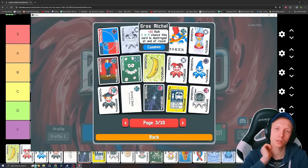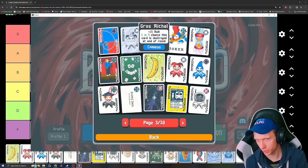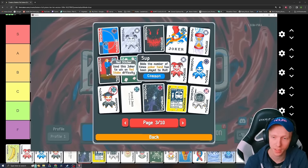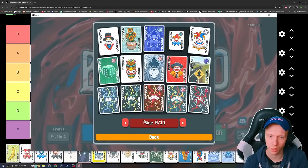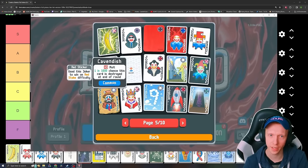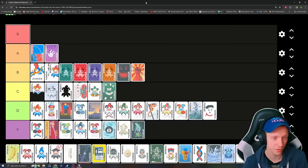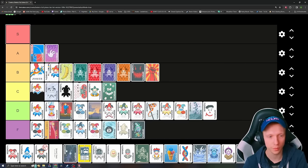Gros Michel — plus 15 multiplier, one in four chance this card is destroyed at the end of the round. It's really good to carry for a little while, and it enables seeing a tier two of it — the Cavendish, which is incredibly strong. Cavendish is times 3 multiplier with a one in 1,000 chance to be destroyed at the end of the round. I think you take the banana just a lot of times when you're playing the game.